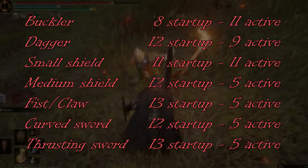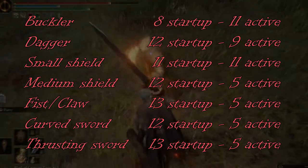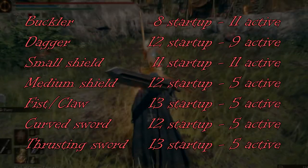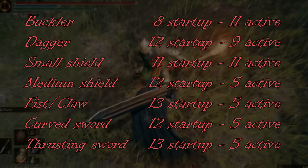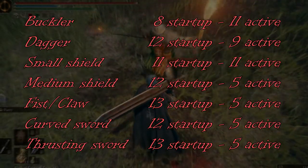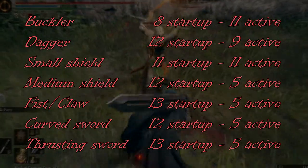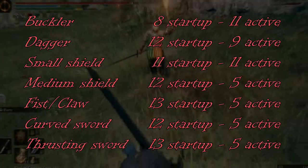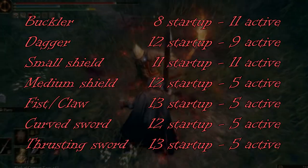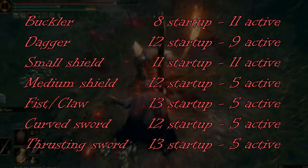The other options completely suck. The medium shield and curved sword both have a startup of 12 frames, like the dagger, but instead of a decent 9 active frames, they only have 5 active frames — less than half of the active frames of the small shield and buckler. The fist slash claw and the thrusting sword have 13 frames of startup and only a pathetic 5 active frames. Please do not use these weapons for parrying. They suck.